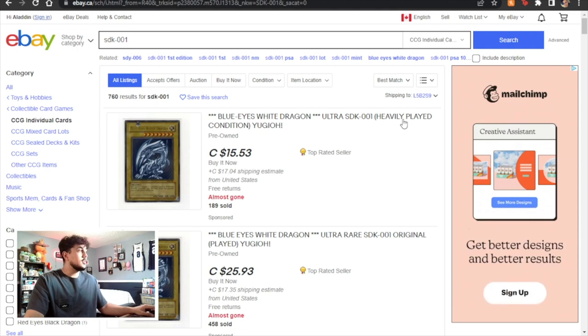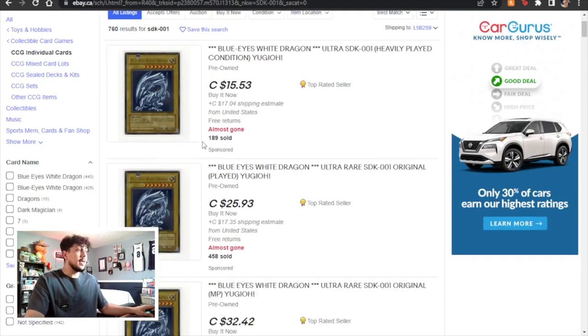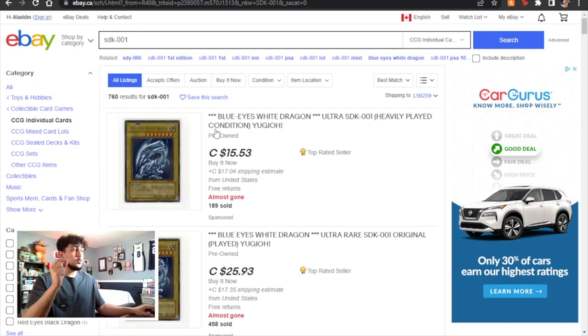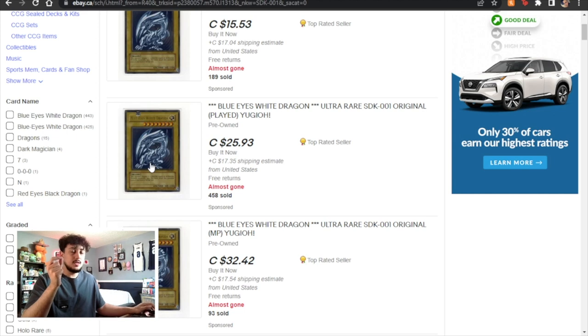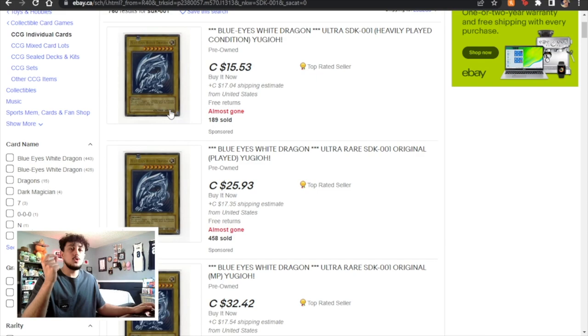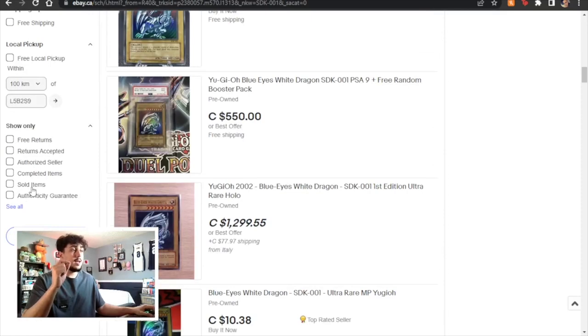Here are some listings — there's a heavily played version for about 15 Canadian, and eBay will automatically adjust the price based on your location. A heavily played Blue Eyes is about $15 here with $17 shipping, which is a lot. One thing I like to do with eBay is go to sold listings. Keep in mind Blue Eyes can come in first edition or unlimited edition, and you want to see which edition is listed. Some listings just say 'original' without specifying, so in that case I would message the seller directly and ask if it's first edition or unlimited before purchasing.